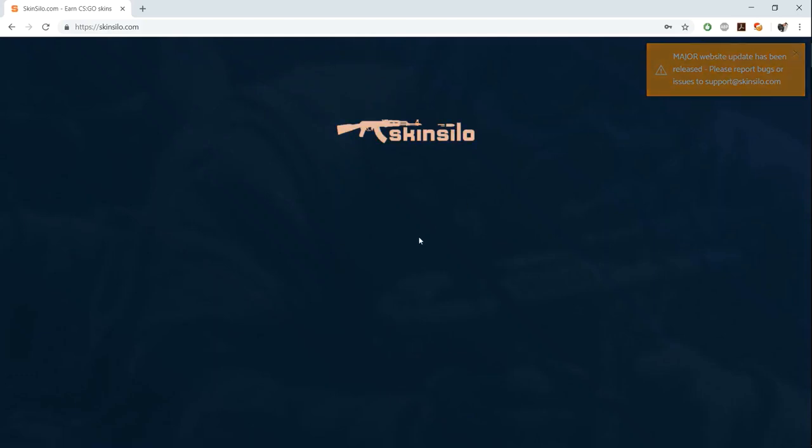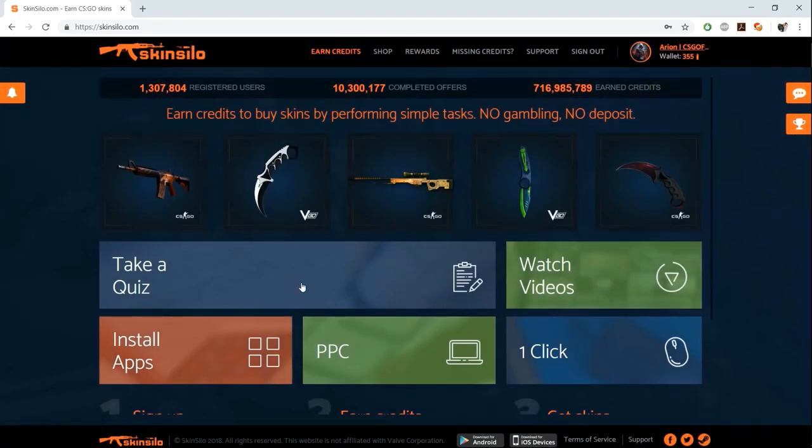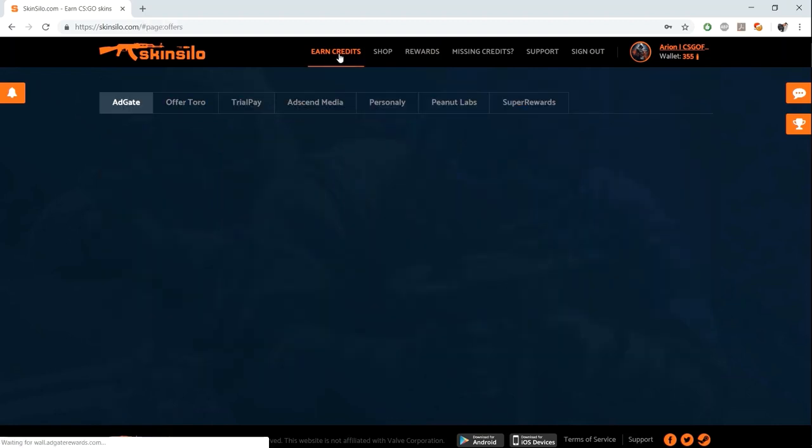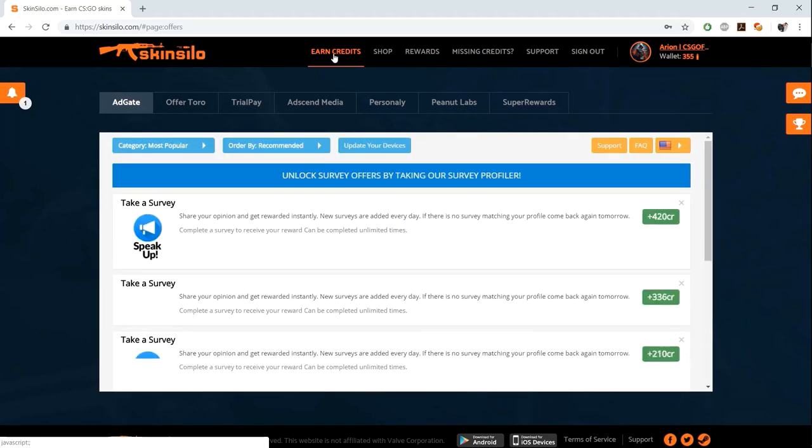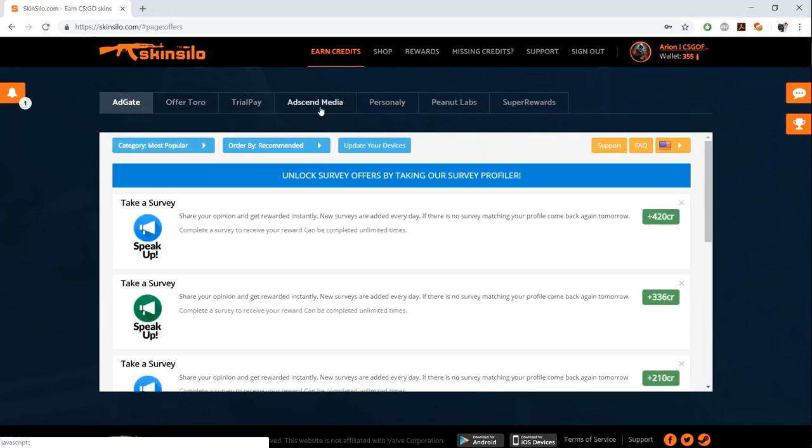We are on the Skin Silo website right now. You can earn credits by clicking on the 'Earn Credits' tab. Once you click on it, various tabs open like AdGate, OfferToro, TrialPay, AdSense Media, and so on. I'm going to go through one offer at a time. There are different kinds of offers on Skin Silo, so let's go one by one.